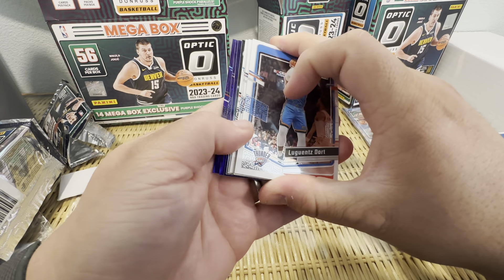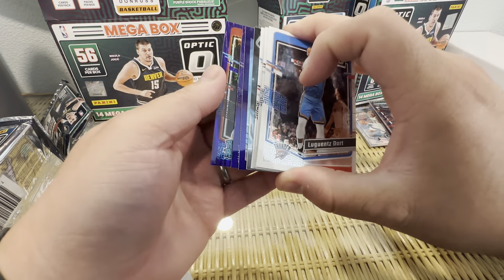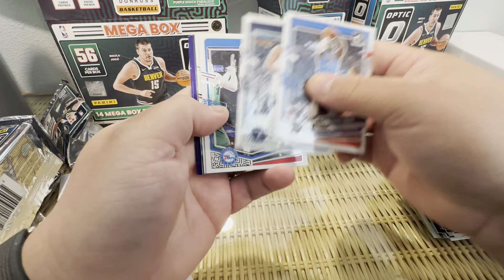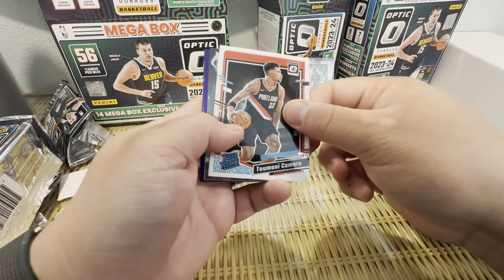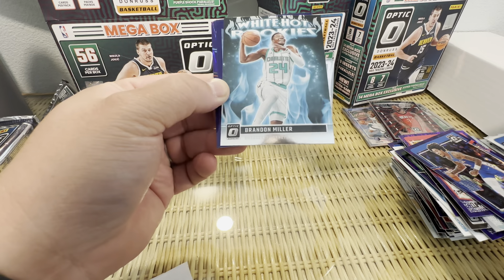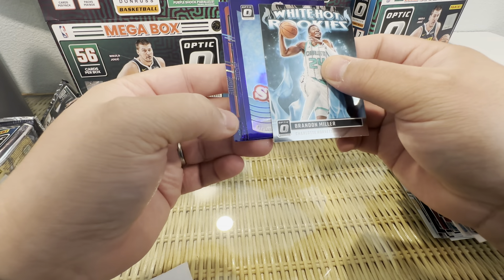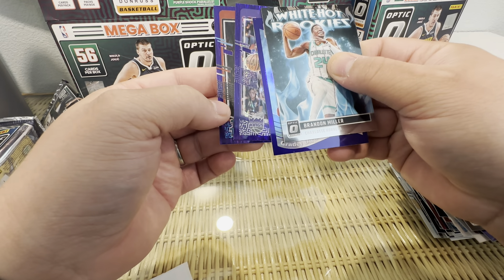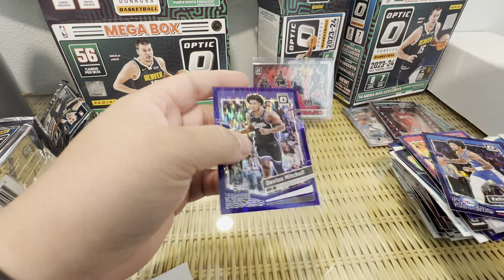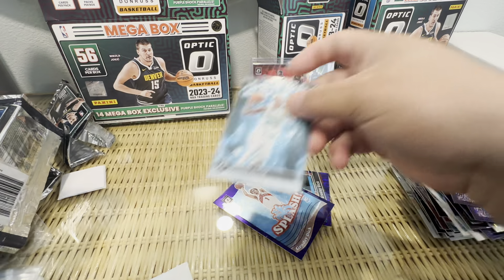Last pack magic, you guys! We got a purple splash — this is a rookie but it's Red Rockets. Luguentz Dort — let's see — Tumaini Kamara White Hot Rookies, that's a nice card. Another Brandon — no Scoot today, that's crazy. Davion Mitchell, and then this is a rookie: Grady Dick! Grady Dick pack — let's go! Let's go through our best hits. Maybe Grady Dick will pull it around this season.